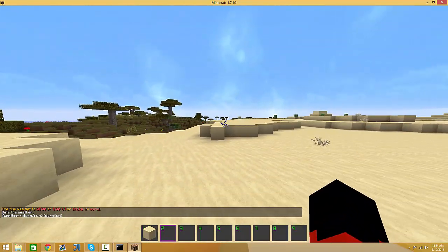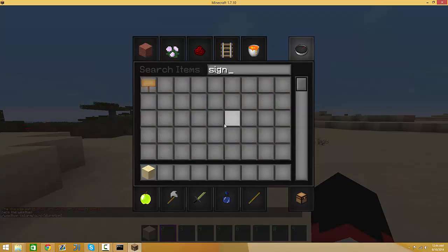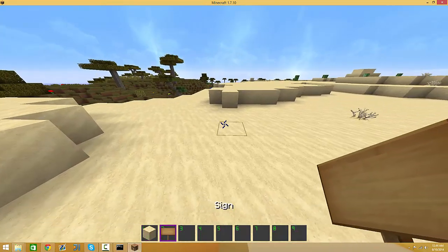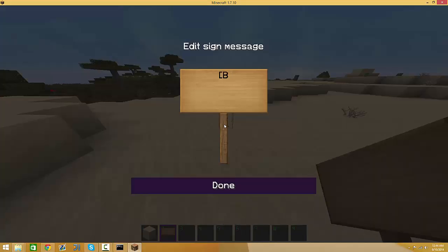I'm back in game. To make a buy sign, basically what you do is you use brackets, capital B, and then close it off with 'buy' and the other bracket. Then this is the quantity — so if I wanted one, I would put one. If you want to buy one bedrock you can put one, but I'm just going to do 64.